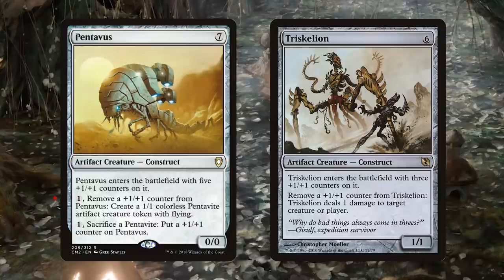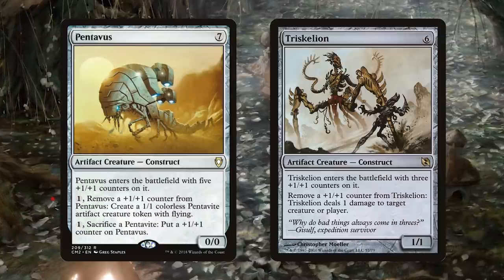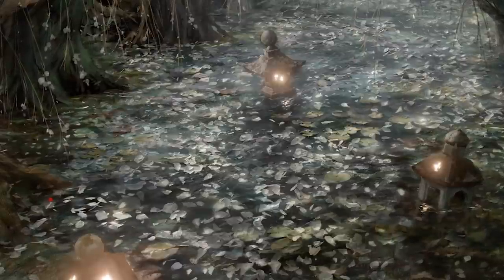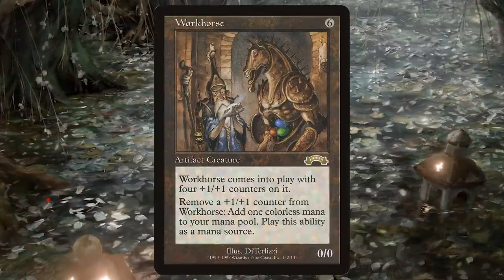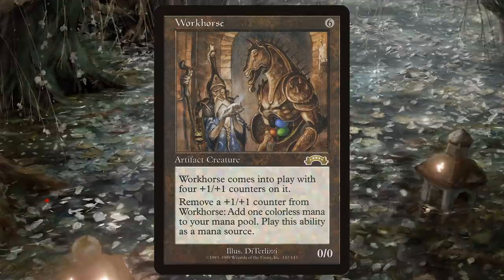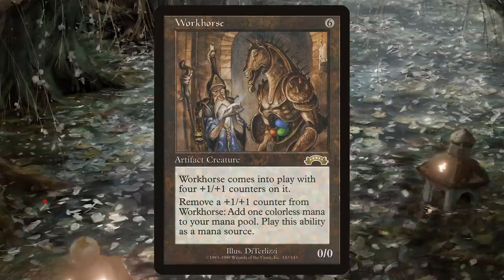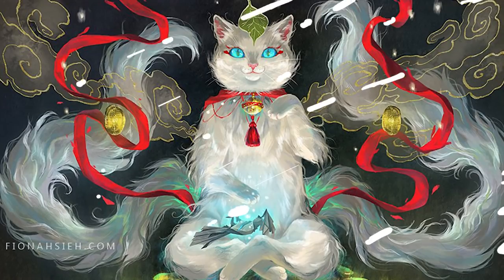Sticking with the artifact theme, we have Pentavus and Triskellion. If we want to stick with the theme of generating mana out of nowhere, we have Crick, Son of Yawgmoth. And we have the clunky combo-tastic Workhorse — six mana for a 0/0, enters the battlefield with four +1/+1 counters on it; remove a +1/+1 counter from Workhorse, add a colorless mana. Yeah, this is a fun one. Actually, all of these are fun ones.